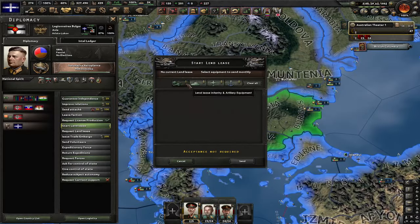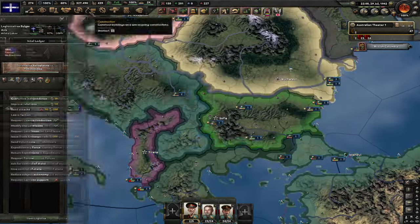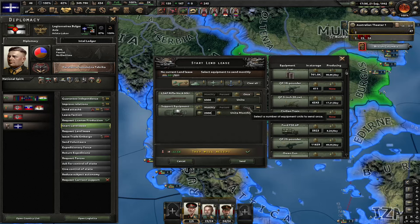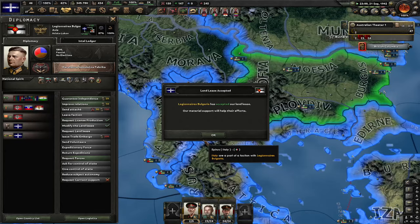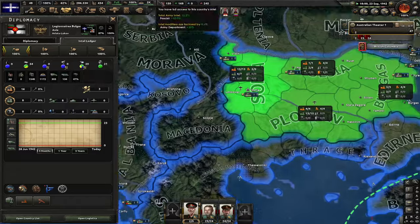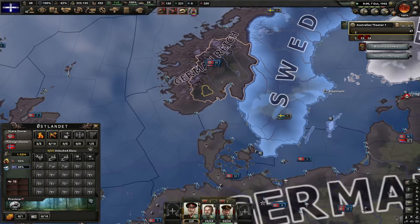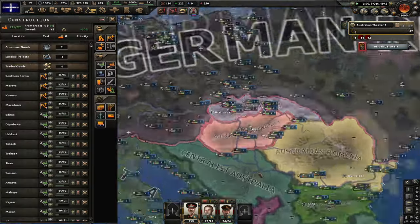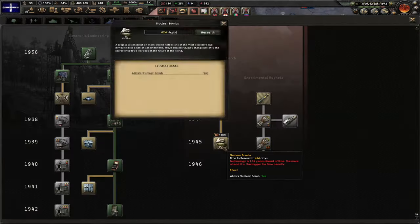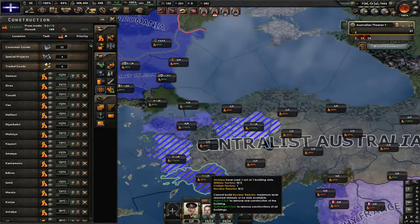Bulgaria has received the convoys — now I'm going to send actual equipment: 5,000 guns and 2,000 support equipment. I'm going to put a bunch of Bulgarian individuals into training so they don't deploy their own troops and waste their equipment. When I think of it, I should try to steal Norway so I can do the heavy water project, but it is what it is. Let's get quartermaster general and we got the nuclear reactors. Let's now research nuclear bombs and start building nuclear reactors all across Turkey and later Australia as well.